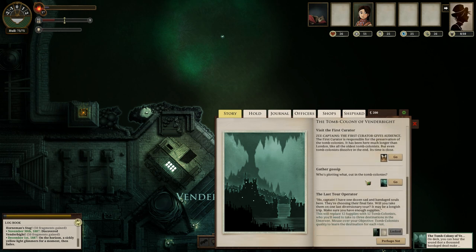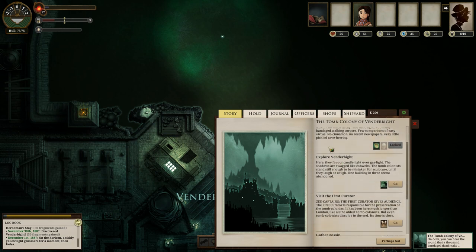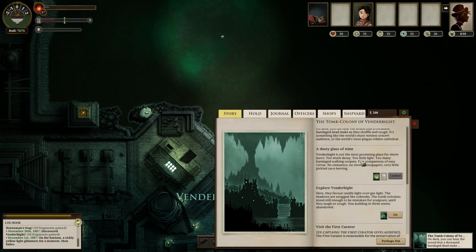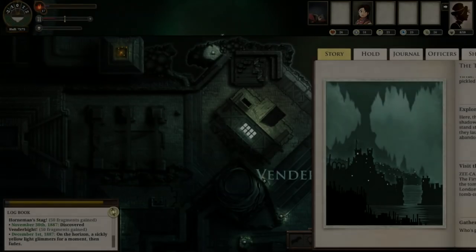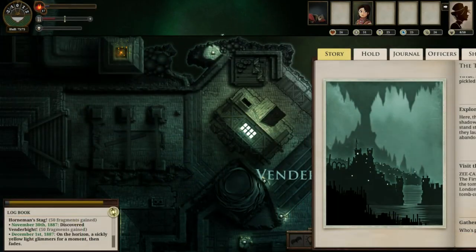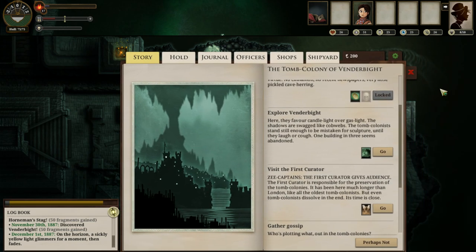Okay, Vendorbite. Vendorbite is a pretty solid place to start. I could obviously have come with 12 supplies and started up the last tour operator, but that's not something I want to do until I'm a little bit more established. First things first, we'll go ahead and talk about Something Awaits You.